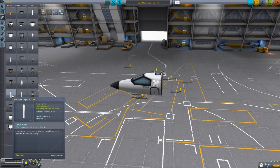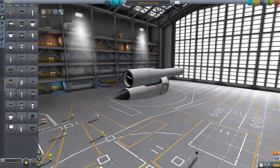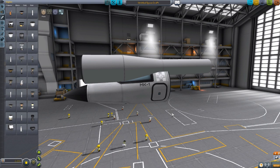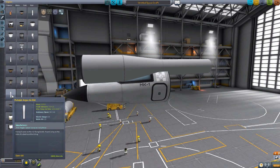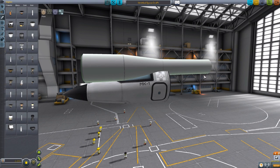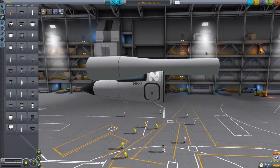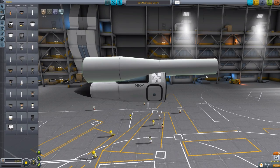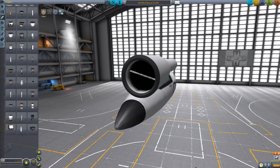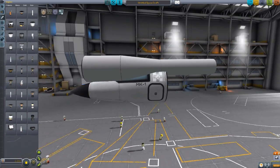The first one we're going to take a look at is the original engine from the mod, the Pulsejet Argus AS014. Not exactly the most exquisite model in the world, but it is accurate to what it's supposed to be — a Kerbal Space Program replica of the Argus AS014 engine, which was used on the V1 Flying Bomb. I do like how, even though it is a historical part, they didn't try to go realistic with the texturing; they stuck stock-alike, which I enjoy. We have the built-in air intake on the front and the back end where the pulsejet comes out.